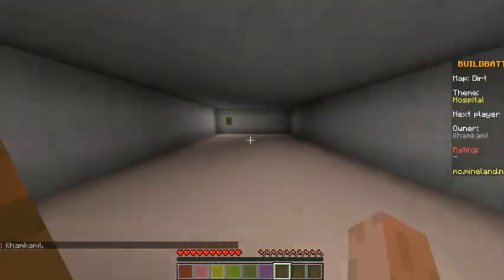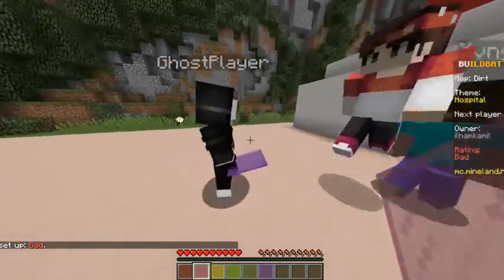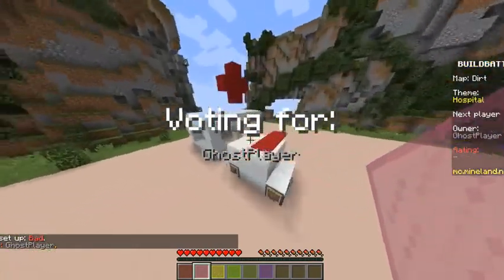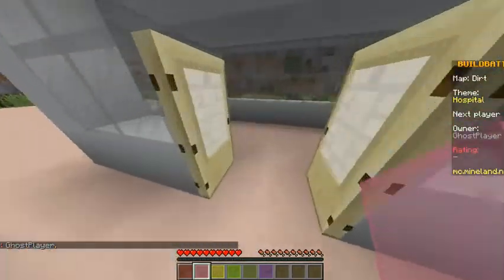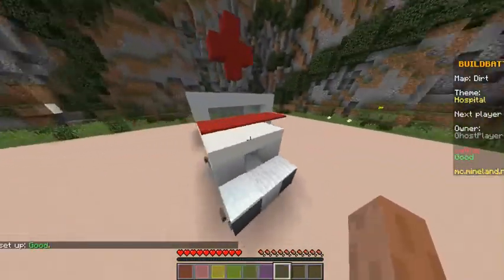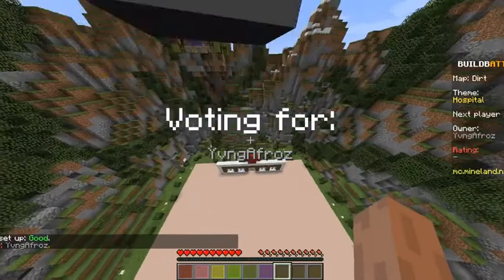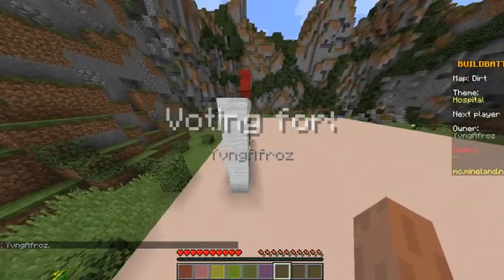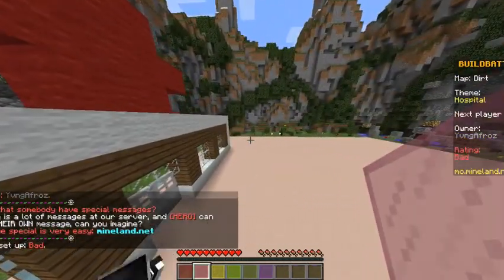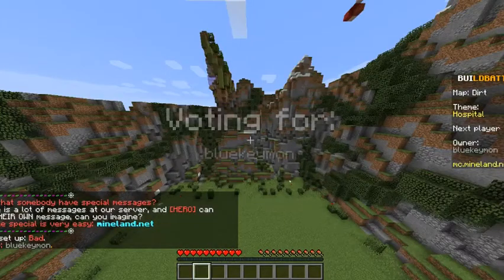This guy's got a pretty good hospital but it's empty. I'm gonna go with bad. This guy's voting godlike - he shouldn't be voting godlike for that. Oh, they've even built an ambulance - I'm gonna go good, because you wouldn't really think to do that. This guy just built pixel art - nope, I hate pixel art, but I gotta give him something because you can't just not vote, or you look like an a-hole.